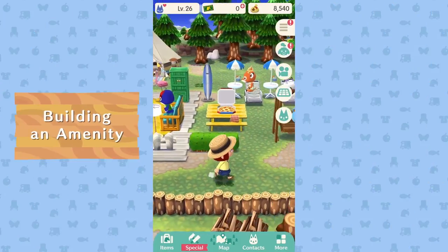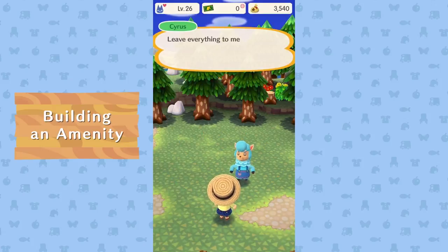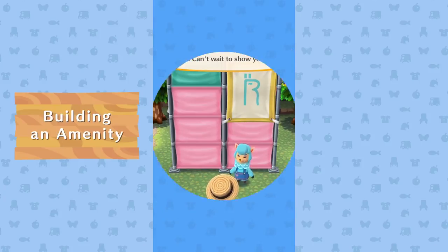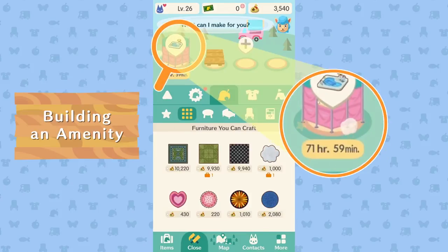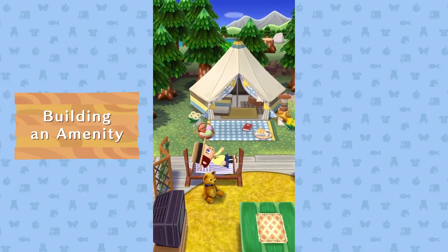The campsite is really coming along, but it could use some new amenities. If we build a pool, animals will have a place to soak up the sun. Leaf tickets can persuade Cyrus to move it up in priority — whatever gets the job done. No need to rush it though — let's kick back and let him do his thing.